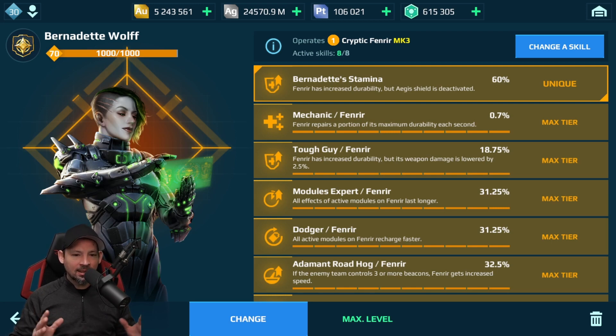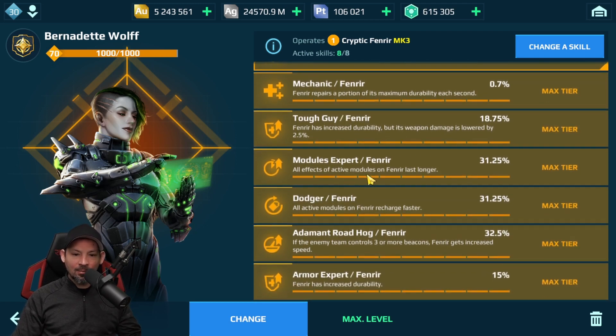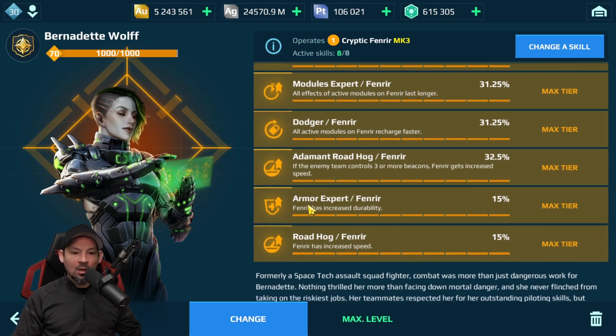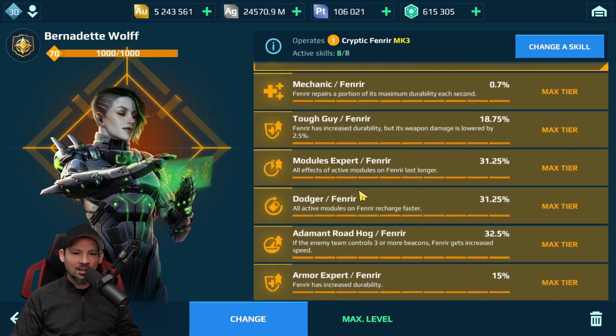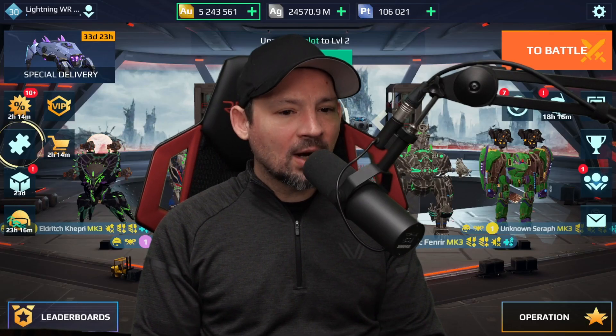We've got Mechanic — you can replace it with a different skill if you want, but I like Mechanic on Fenrir. Tough Guy gives more durability. Module Expert makes the modules last longer. Dodger makes the modules recharge faster. We've also got Adamant Roadhog, Armor Expert, and Roadhog. These are my favorite skills for this robot. Note that Fenrir already has 50 defense points, so the way defense points stack, adding extra defense point skills barely does anything once you're over that threshold.